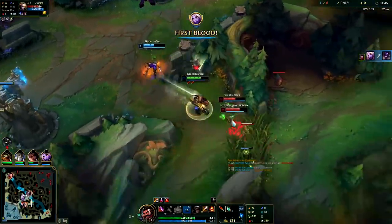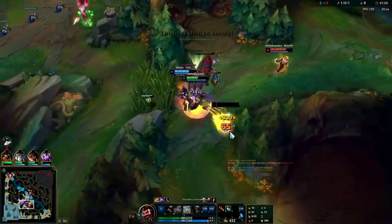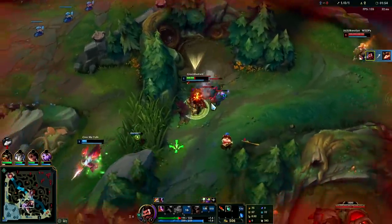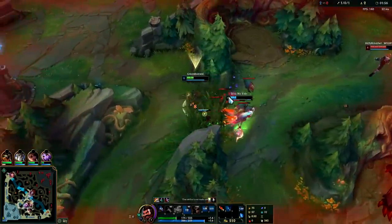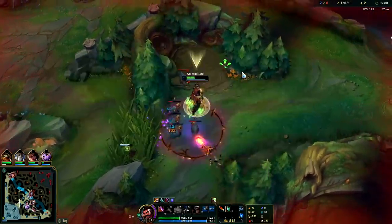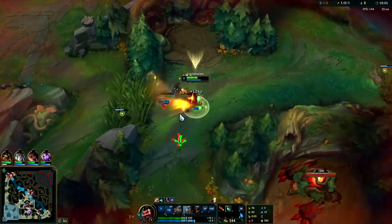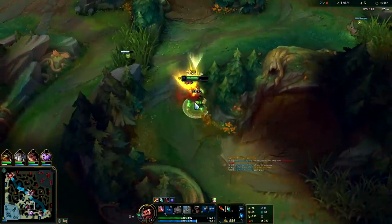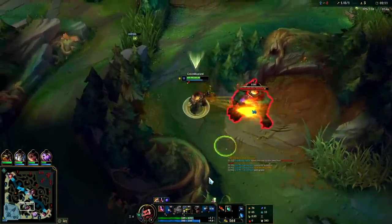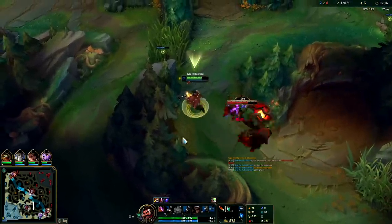Looks like Soraka got the first blood. I'll just get my raptors. That was really janky. Normally you want to start on your red and go straight into raptors, but in this game they decided to invade and things got out of hand quite quickly for them. I don't actually recommend invading Graves since he doesn't need a leash. Getting a leash is nice since it speeds up your clear, but if worst comes to worst, if you don't get a leash on Graves you're still fine.